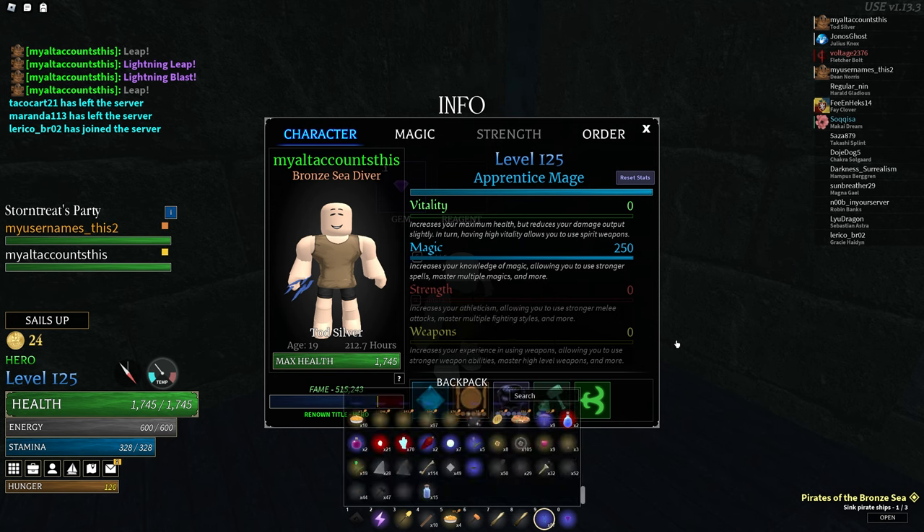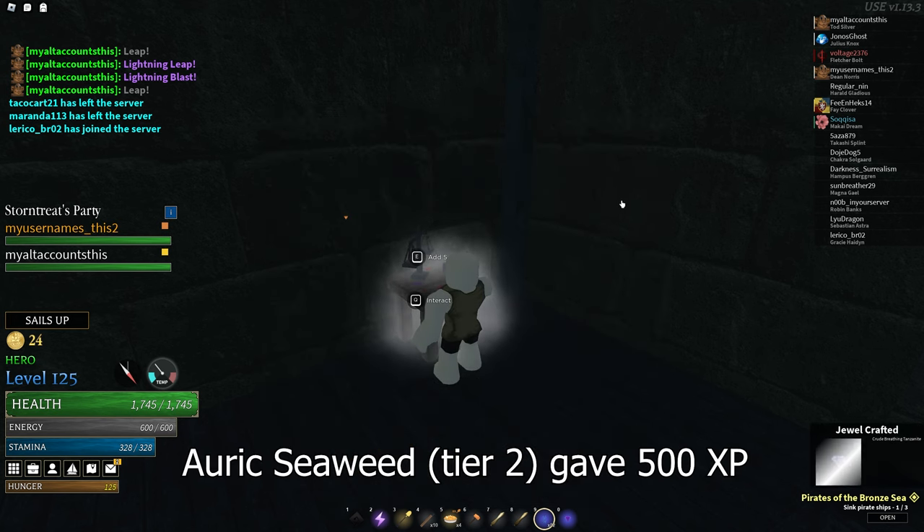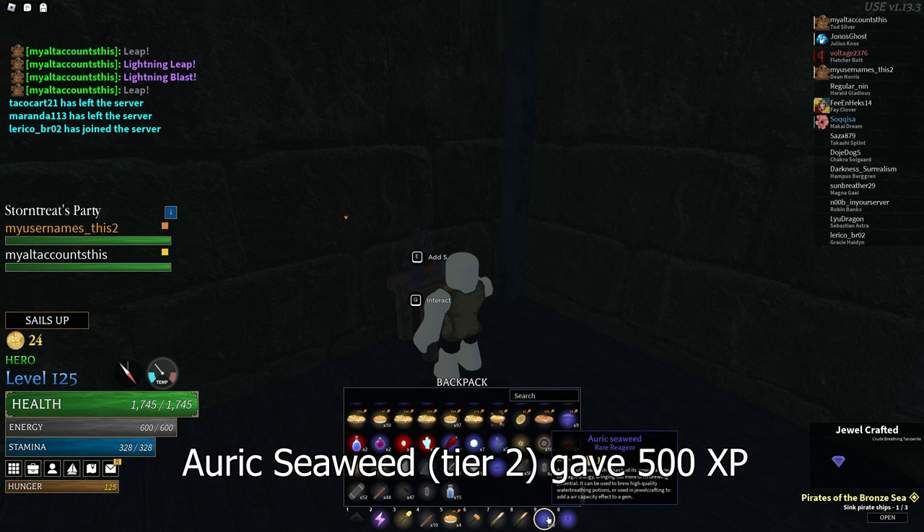There are 12 reagents that can be imbued to gems, and depending on their tier, they can give either 300 or 500 jewel crafting XP per jewel made.